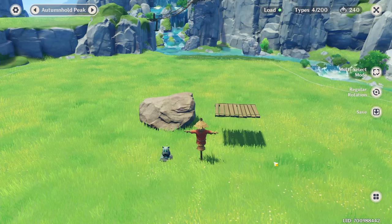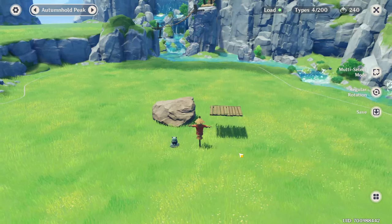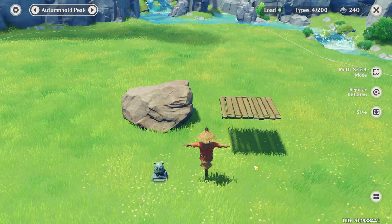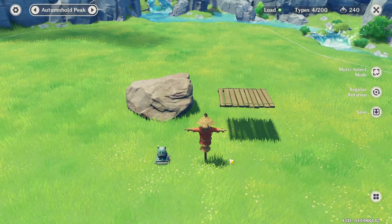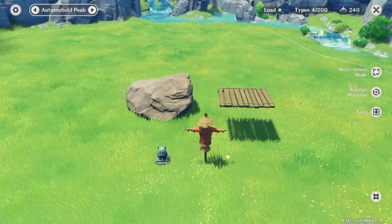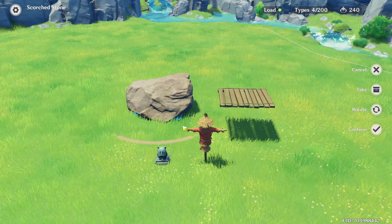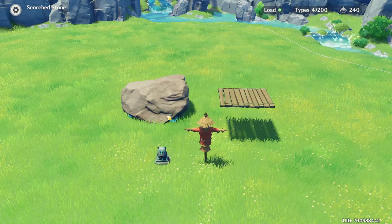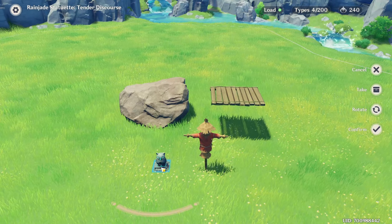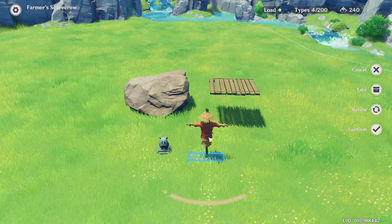Now I will explain the alternative way to float stuff. In Autumn Hall Peak you cannot really zoom in too much, so I found a different way. I'm not sure if this is a common trick people already know about, but I discovered it accidentally. What you will need is the surface you want to float stuff on — in this case a rock — a floating platform of any kind, and the item you want to place floating, in this case the owl statue.